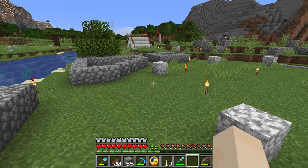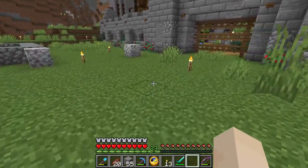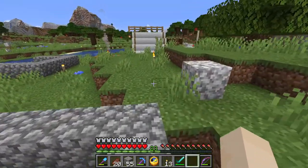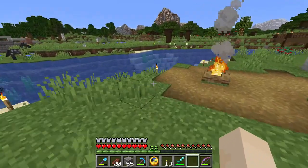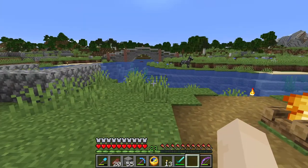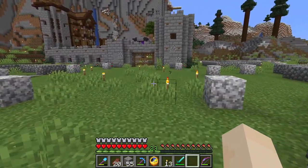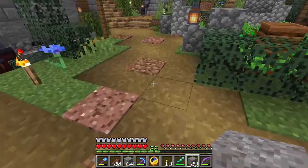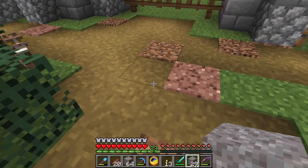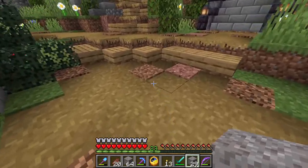When I say dirt and cobblestone for the roads, I mean that they're some of the main ingredients. For cobblestone, we'll be using it inside the village, and dirt will be outside the village. But keep in mind that dirt is difficult to use in a path because grass can spread. So we need to do something a little different, which involves using some gravel and dirt together. The paths outside the village will use coarse dirt, which is great for paths.